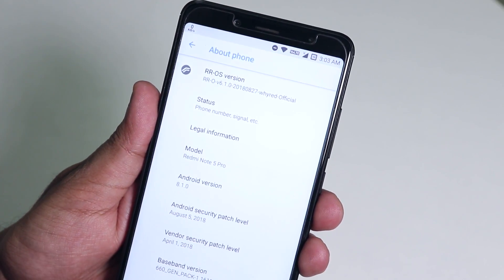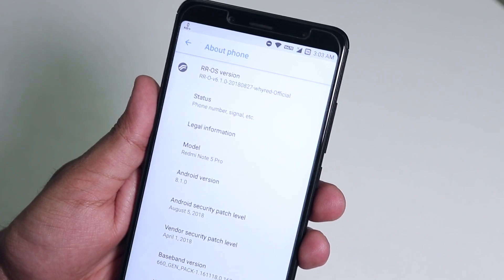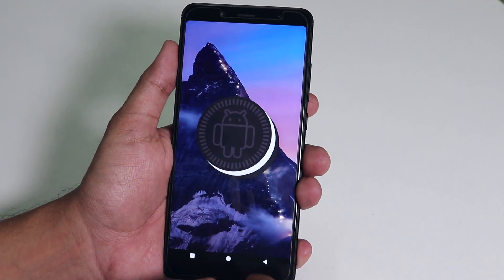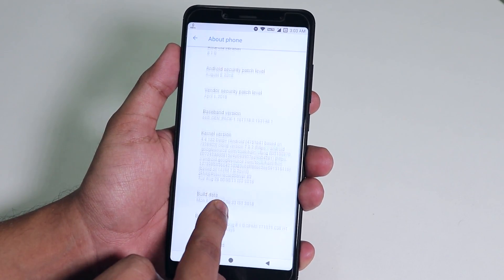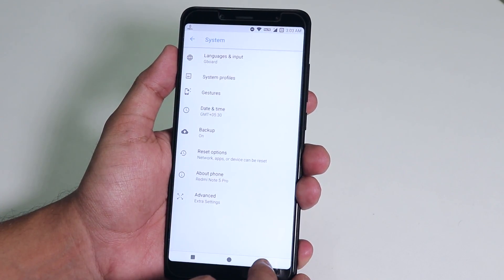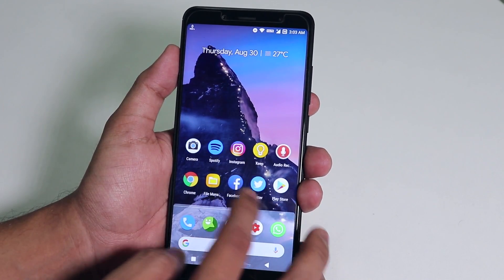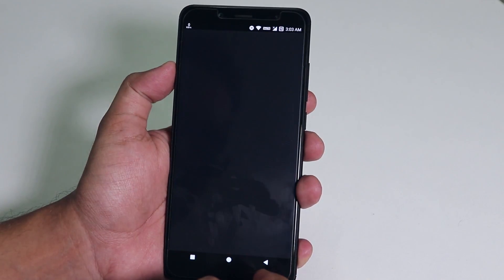Here is the about section of this ROM. I'm using the 27th August 2018 build, which is running on top of Android 8.1 Oreo, with the August 5th 2018 security patch and a long stock kernel name. Gaming performance is very similar to previous builds of this ROM — no issues regarding performance or gaming performance; everything runs super fine.